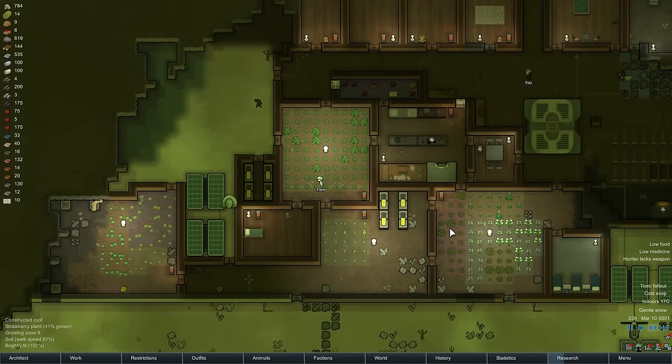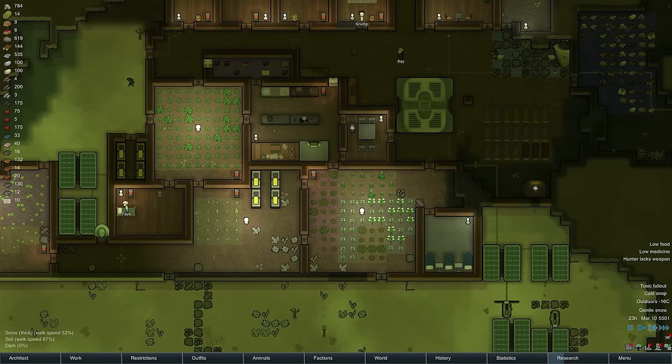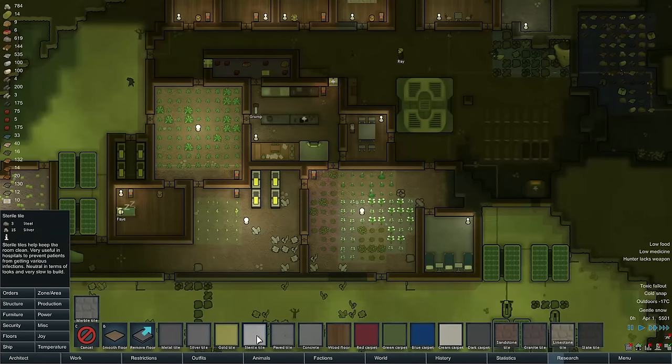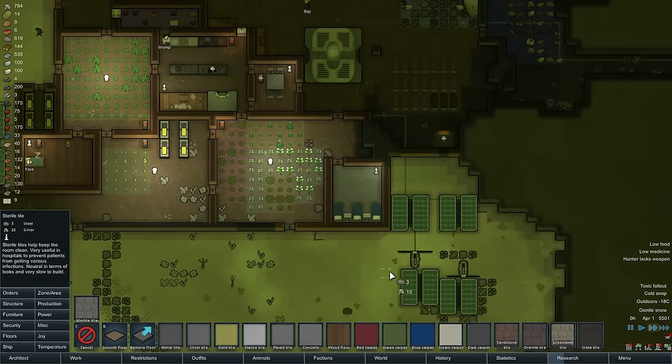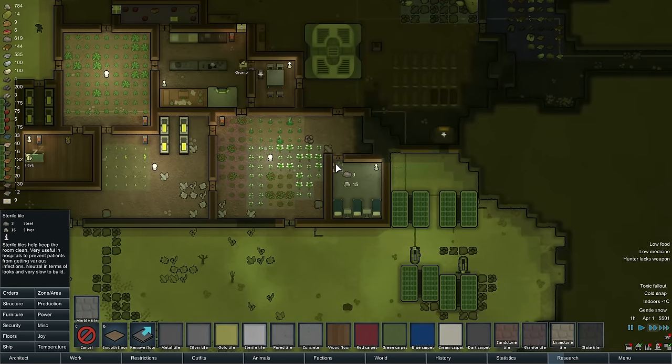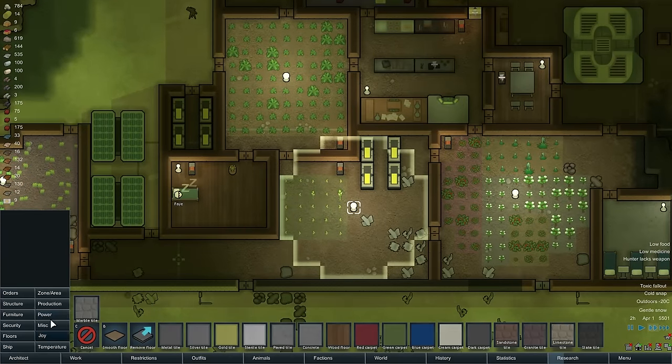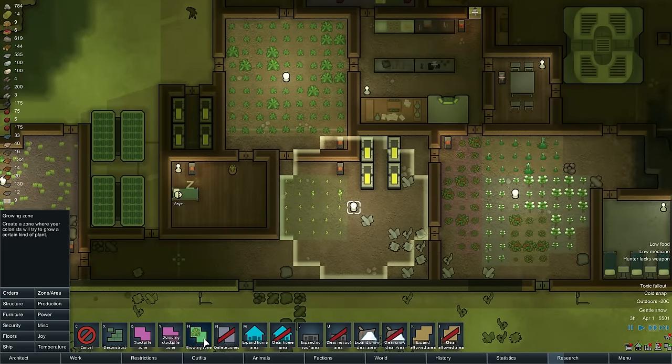I'll just let time start rolling here. That sterile tile still takes 15 silver per tile. How much money would this take to lay down? 450, and we have 784 - I still can't do that. We also probably need more growing space, so we're going to lay down a couple more growing zones here.